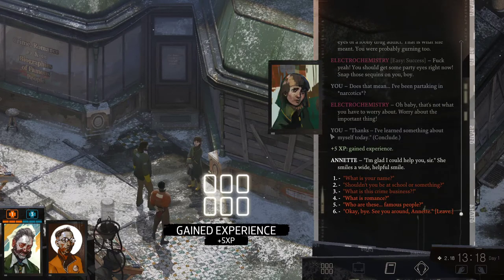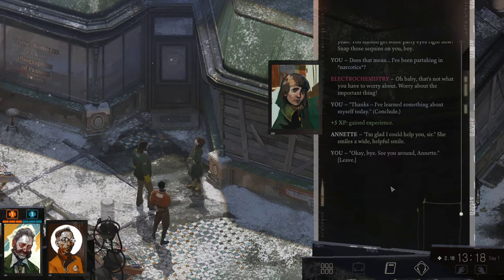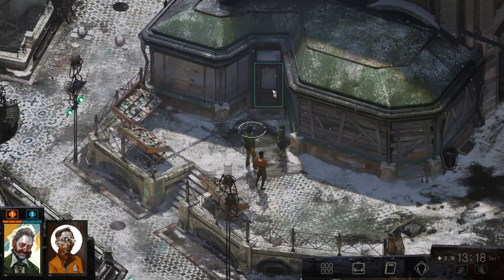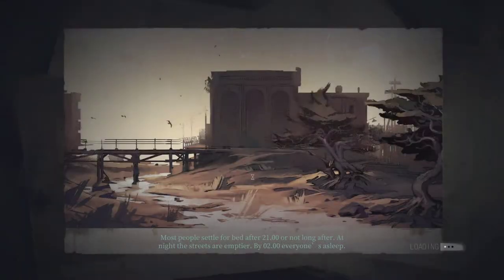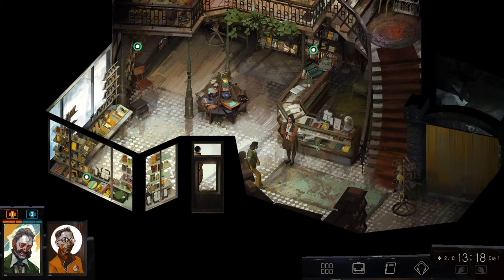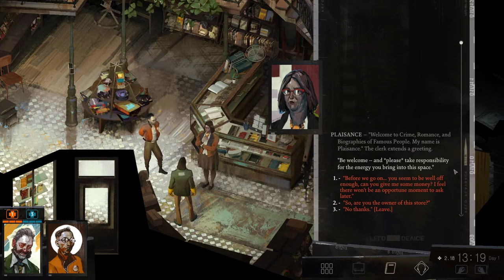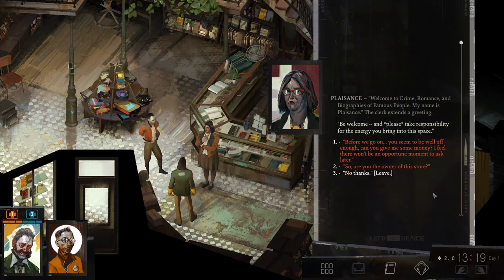We end the conversation. We've got lots of experience from that. Let's go into the store. I feel like we're just going to do everything until we figure out what's going on here. Inside: 'Welcome to crime, romance, and biographies of famous people. My name is Plaisance.' She extends a greeting and says: 'Please take responsibility for the energy you bring into this space.' She's clearly a little unusual. Before I can respond, it seems she's about to ask us for money — I'm not begging. I'm too sorry for that.